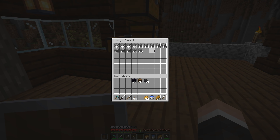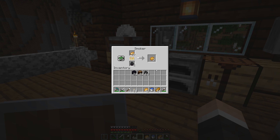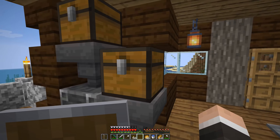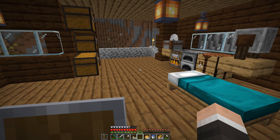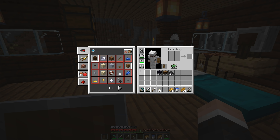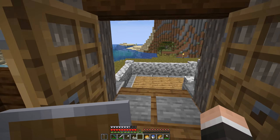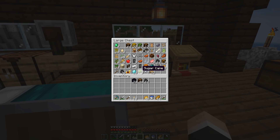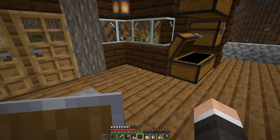Alright guys, so I died — yeah, I had to come back. I did make it back down there but I dug, fell in lava, couldn't get out, and died. I was able to bring some stuff back — some stuff ended up on the sides of the lava — but all my armor and everything was gone. The obsidian was still there, and some torches and blocks. Do I have any flint? Crap on a freaking cracker, man.